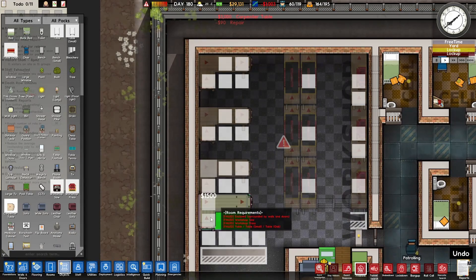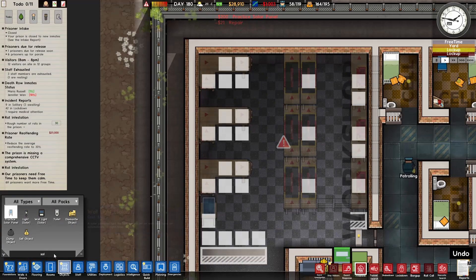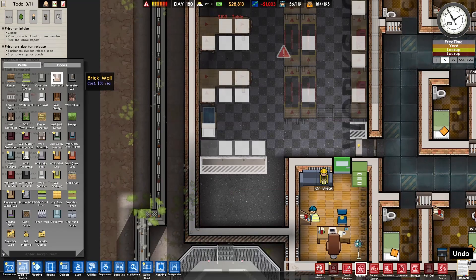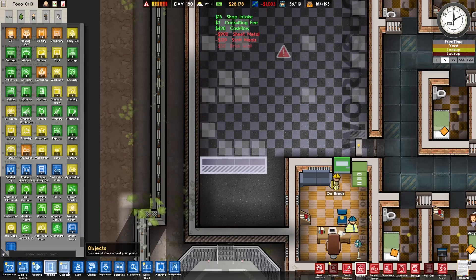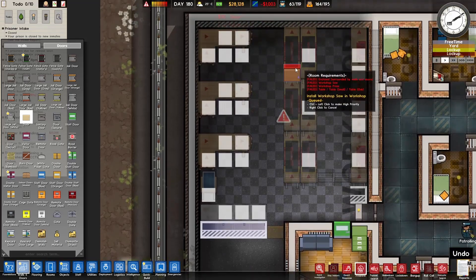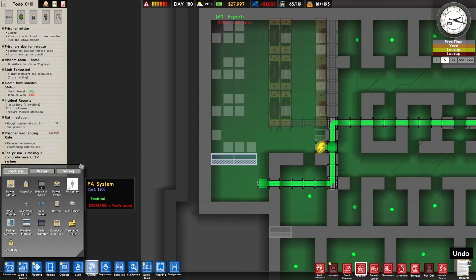Hopefully the game is smart enough to figure out which side is clear. But then again, I am talking about Prison Architect here - the game isn't the smartest. There's the solar panel. We're gonna put one right there and a table - just a small table, nothing big, nothing fancy. We're gonna put a wall and a normal door - just an average door because it's just going into exports.